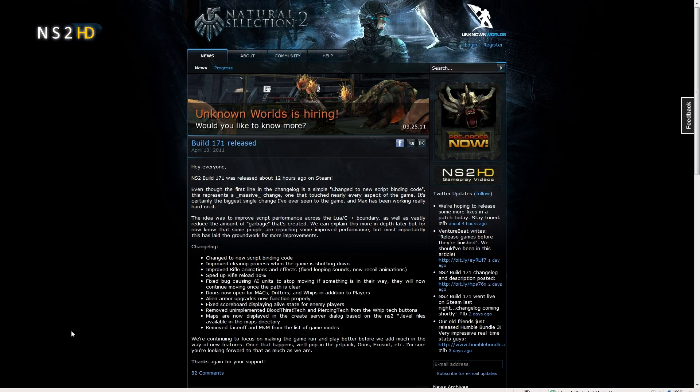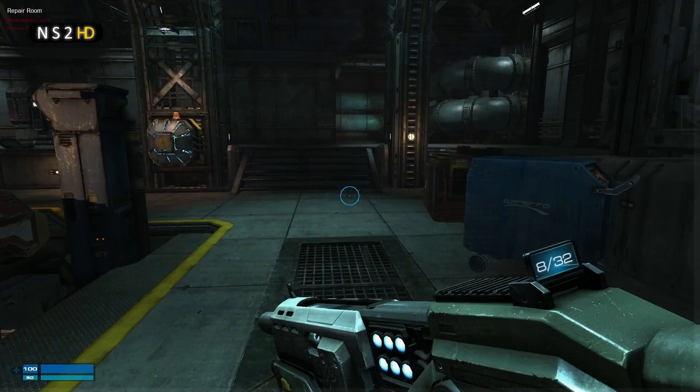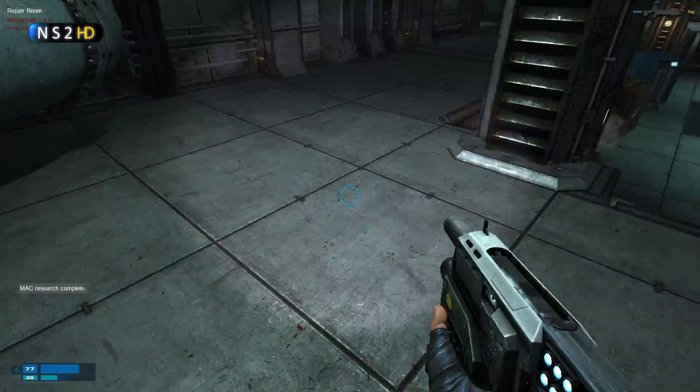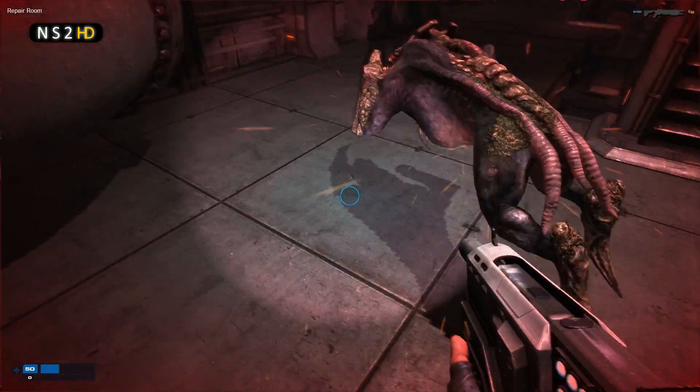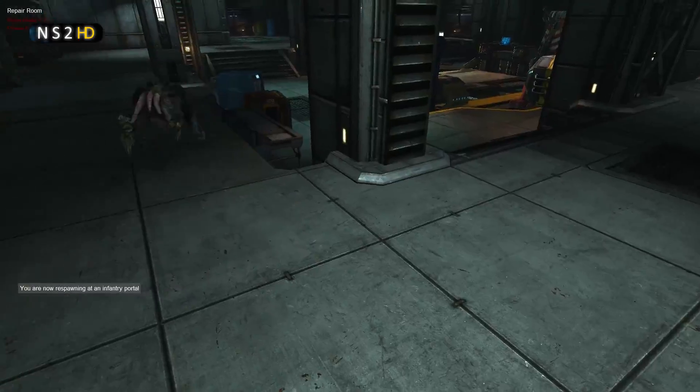A few other little things which you can read at www.unknownworlds.com/ns2. Now the Lua binding layer — the big change, the big thing that Max, the Unknown Worlds technical director, has been tirelessly working on. I will have a go at explaining it.